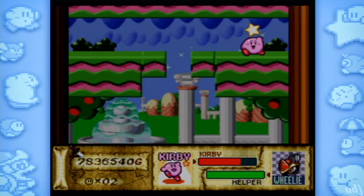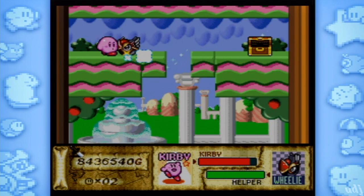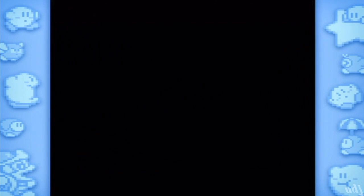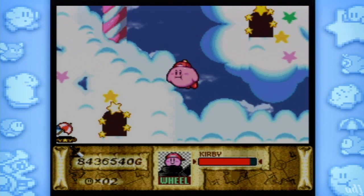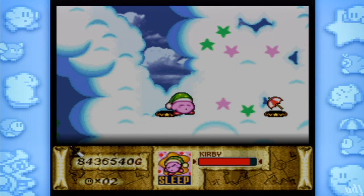That was pretty easy — you just use a helper to jump into that one. Shiny bamboo. You ever read the tale of Princess Kaguya? No. If you've played any Japanese video game, you've probably seen elements of it. So here's the quick version: alien baby comes down to Earth, farmer takes care of her until she grows up, and then she goes home. Oh — it's sad.